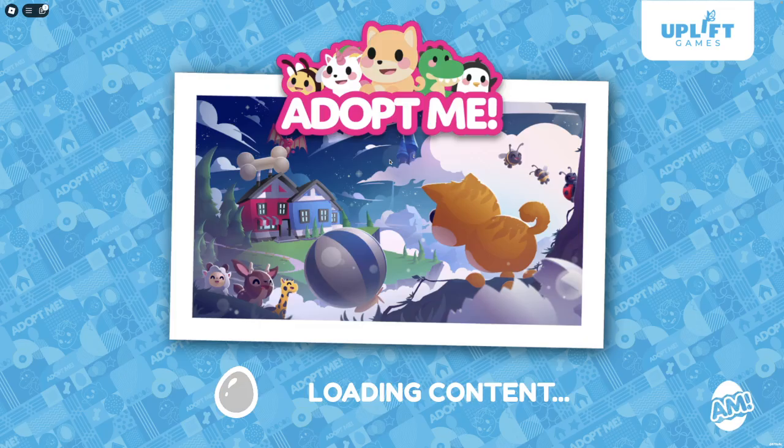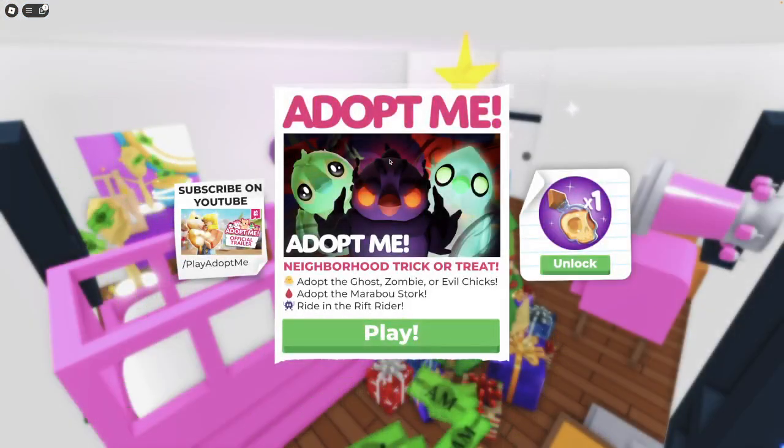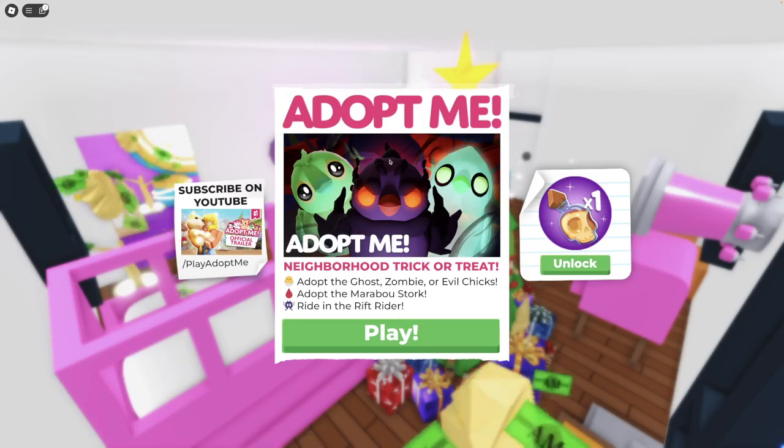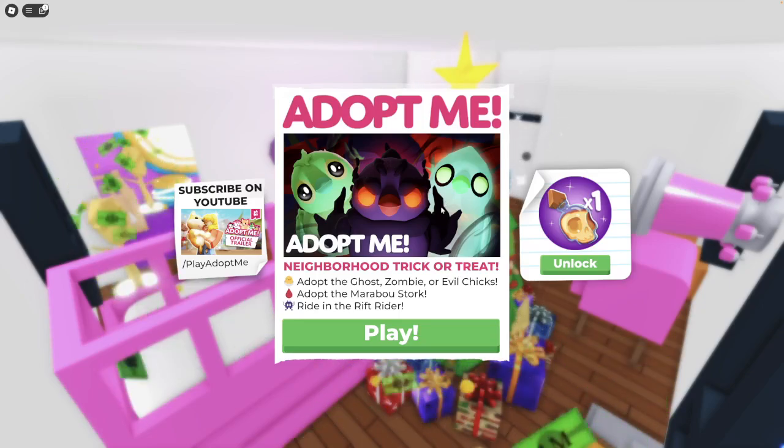Hi friends, we are playing Adopt Me again today. They have a new release out: Neighborhood Trick or Treat! Adopt the Ghost, Zombie, or Evil Chicks. Adopt the Maraboo Stork. Ride in the Rift Rider.